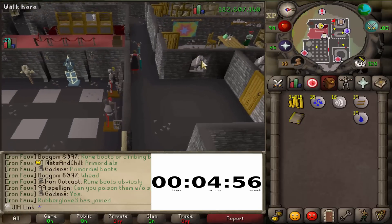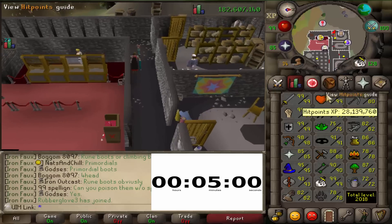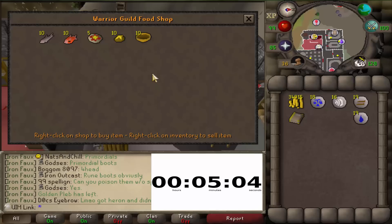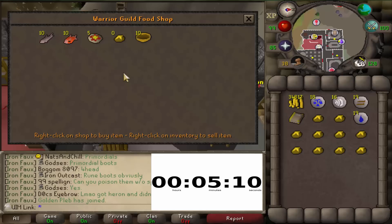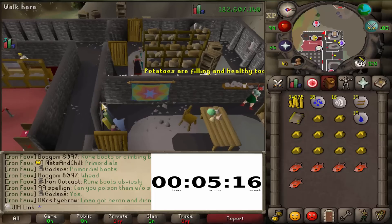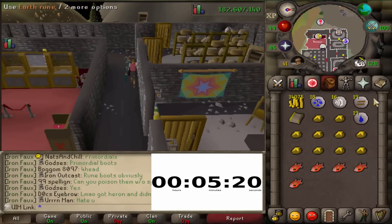Depending on your level, I would grab some defense potions if you need them. If you're like 99 defense, really not needed at all. If you're 90 plus defense, still not really needed at all. And also the food here — grab as much as you think you will need. If you're around 90 defense, 10 food should do you just fine. I like to take 10 potatoes and 15 bass.